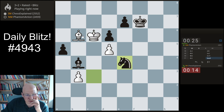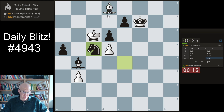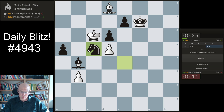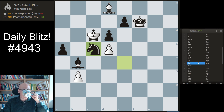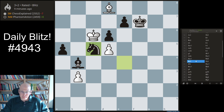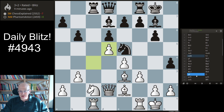I should resign. Losing in the Maróczy Bind shows you that you should stop playing chess really — from that position, white is strategically winning already. You should just win the game.